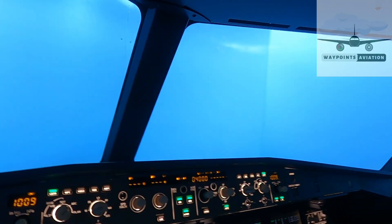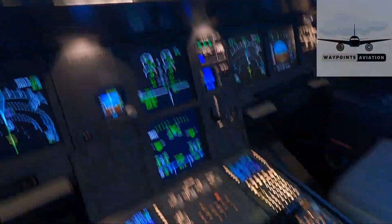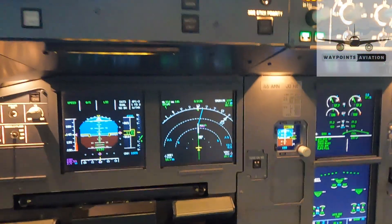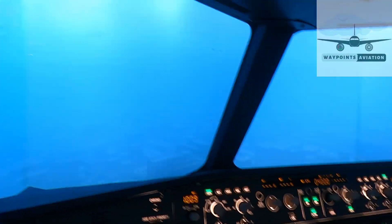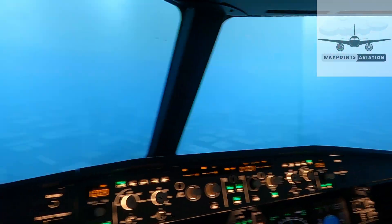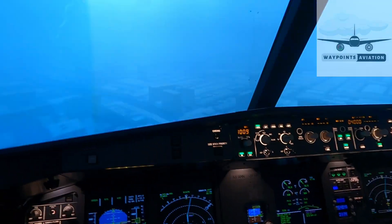Landing checklist: ECAM memo should be landing, no blue. We've got ECAM memo landing no blue items - if something was not done, like the seatbelt signs being off, there'd be a blue item. Since everything's done, landing checklist complete. The aircraft is descending into the soup, right into the clouds. We're just monitoring things now. I've done everything I can - flaps fully configured, speed brakes armed, auto brakes set, landing gear down, relevant checklists complete. All I have to do is when it says retard, retard the engines and engage full reverses, and the aircraft will maintain centerline for me.